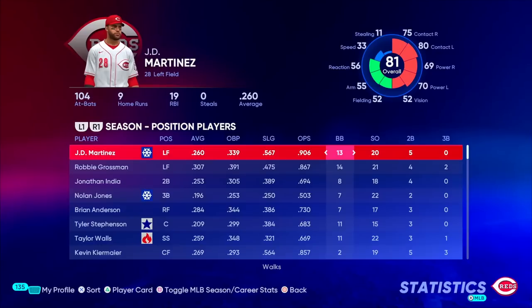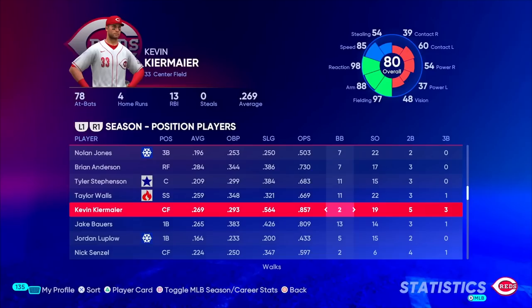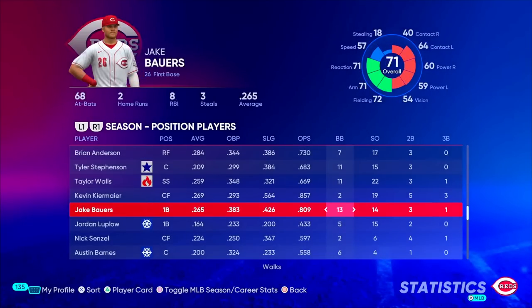Some guys who have been hitting well for us have been JD Martinez with a .906 OPS here early in the season. Robbie Grossman has been fantastic in the leadoff spot with an .867 OPS. Even Kevin Kiermaier is hitting so far — not getting on base, but he is slugging enough to have his OPS up in the .800s. And then you also have Jake Bowers, who has been good on the platoon as the first baseman, only against right-handed pitching.